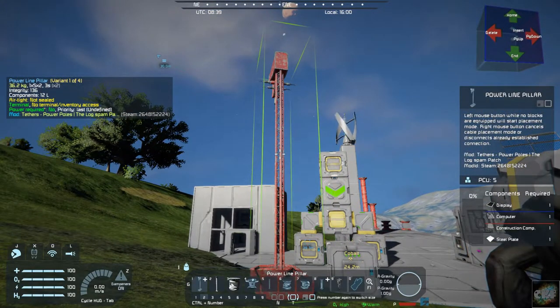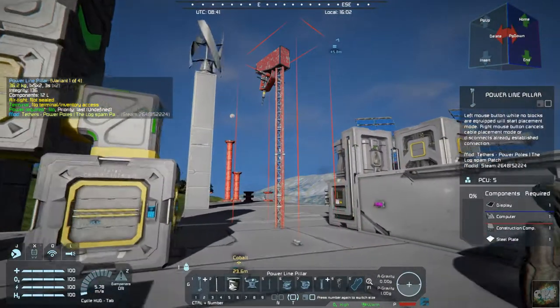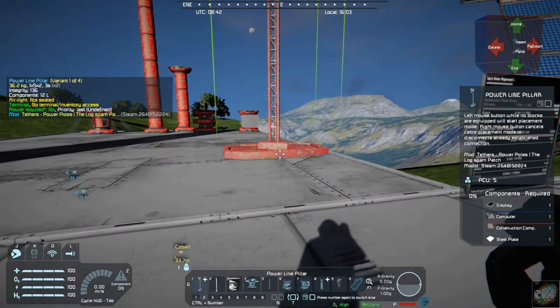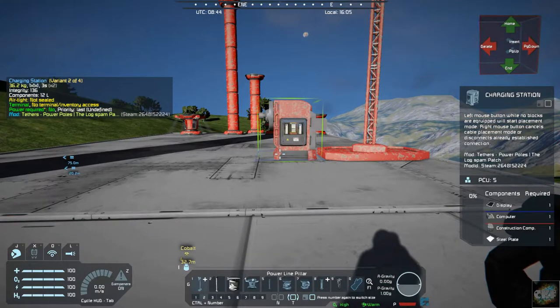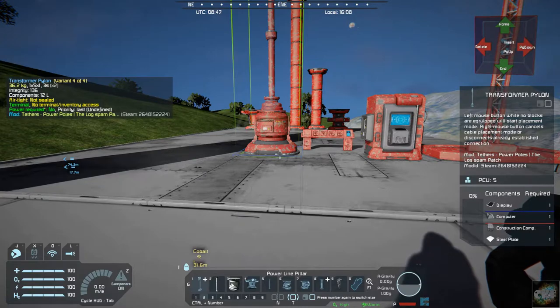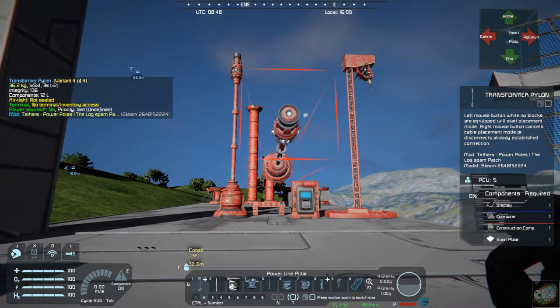So you have what's called a power line pillar. We'll go over here and put these down so you can see them, and then do a connection. You have a charging station, power sockets, and a transformer pylon. So you've got four different blocks.